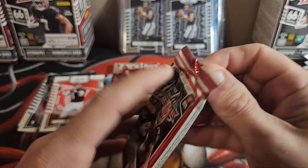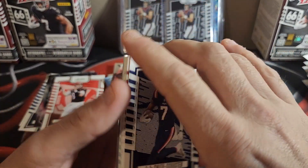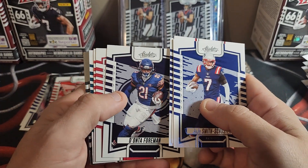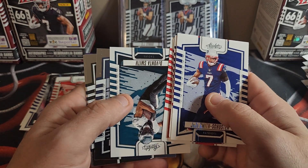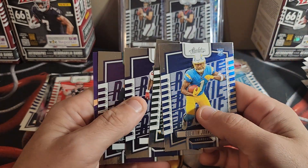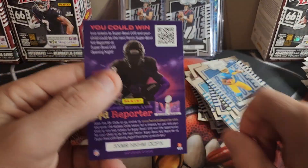Last two packs — Kaboom baby! JuJu Smith-Schuster, Rashad White, Russell Wilson, Deontay Foreman, Kyler Murray, Marquez Valdez-Scantling, Devonta Smith, Quentin Johnston, Luke Musgrave, Jalen Hyatt. Ivan Pace Jr. on the rookie green. Kid Reporter — nope.